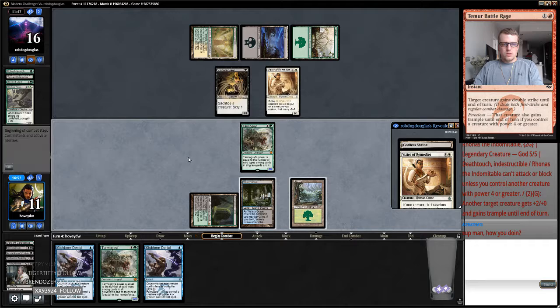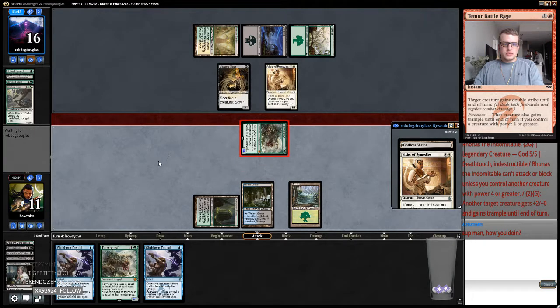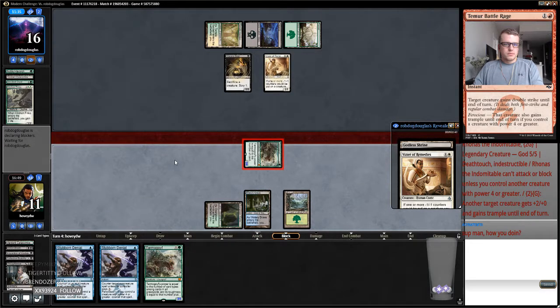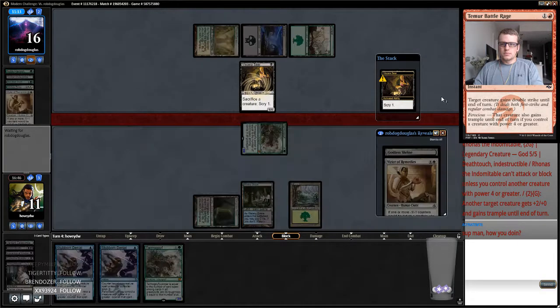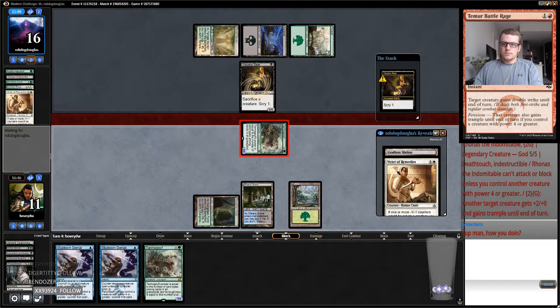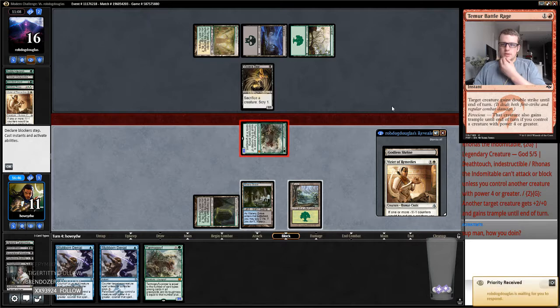We definitely want to take the Kitchen Finks because Kitchen Finks plus Vizier is a combo. Our opponent does have a few draws that kind of get us though. He might want to just block-chump-scry, which means I probably should have Thoughtseized after attacking — yeah, that was stupid on my part. But we are just going to start milling through his creatures. We want to draw like a Liliana of the Last Hope.